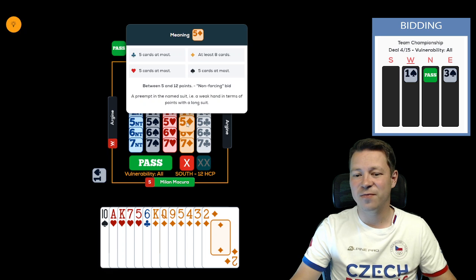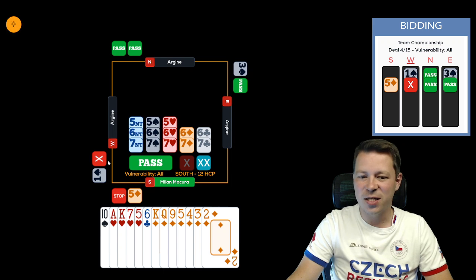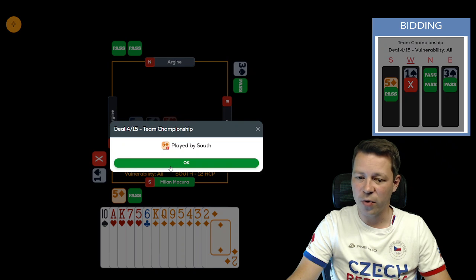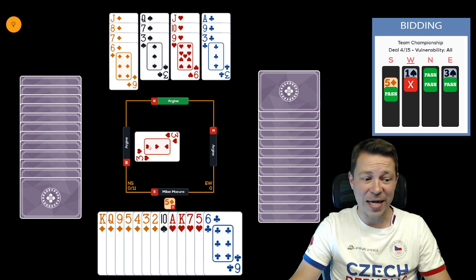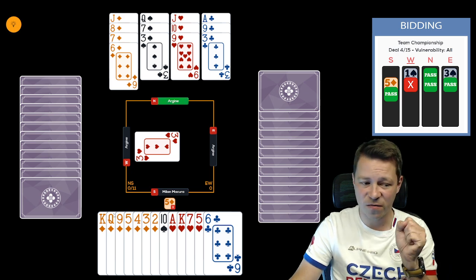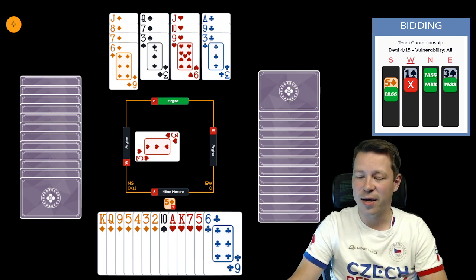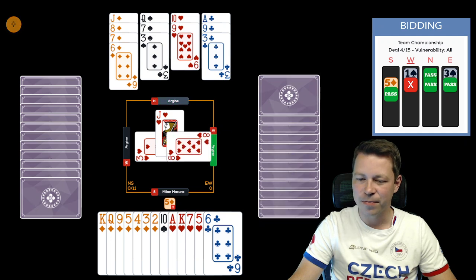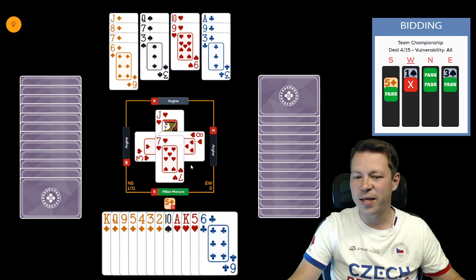So if we bid five diamonds and the expected double comes, west passes — pass, pass — you just pass out, because you don't know what partner will bring. To your surprise, partner actually brings a four-card fit, which means you have zero defensive tricks. The queen of spades could be a defensive trick if they declare four spades, the ace of clubs is golden covering your losers, and jack-ten-nine of diamonds is absolutely amazing since opponents led the suit.